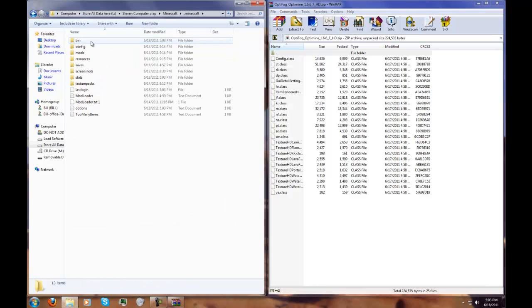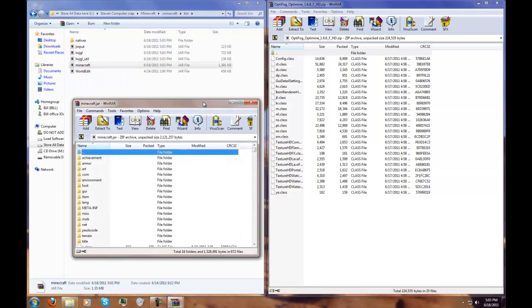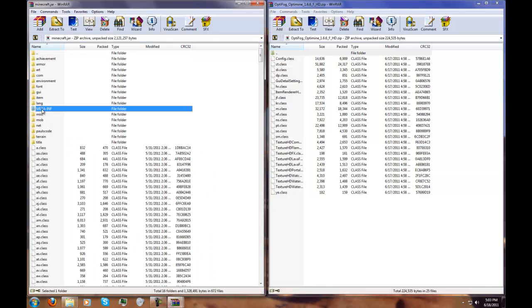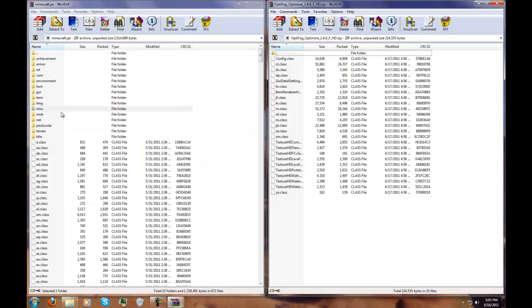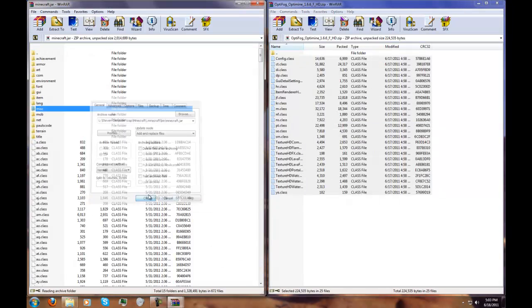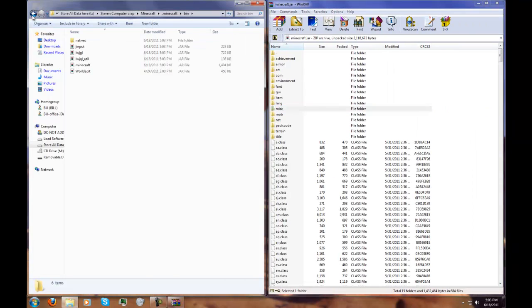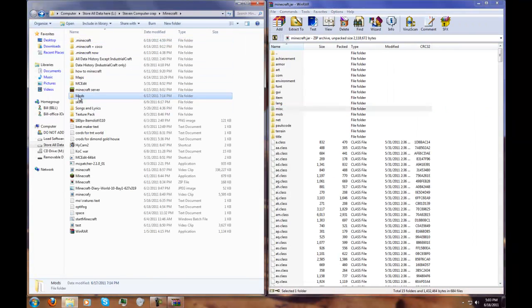After you do that, you go into .minecraft, then you go to your bin. Mine is a portable version — non-official yet, because it hasn't been created. So, once you do that, delete the meta-inf right away, and just copy and paste all these. You don't have to put ModLoader in first — most people say you have to put ModLoader in first, but it doesn't really matter.